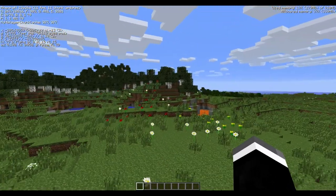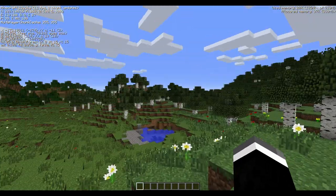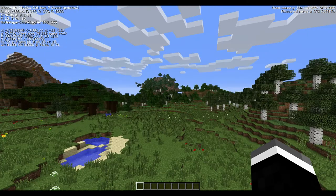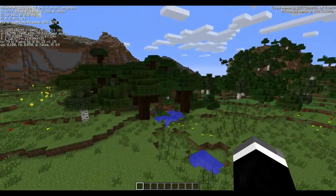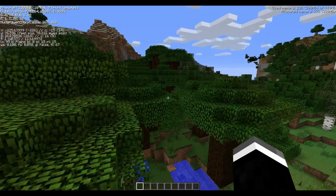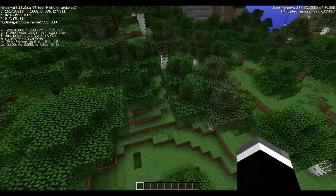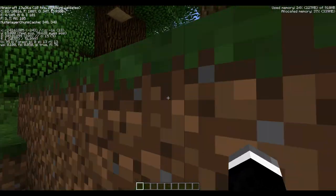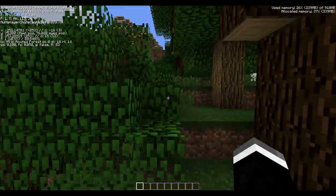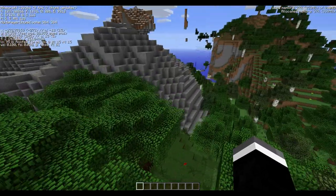We are inside a plains biome. Over here is a birch forest, and over here is one of the new biomes. It's called roofed forest — it's essentially their version of a maple tree biome. It's basically spruce woods, only with bigger trees. It's a nice little biome.